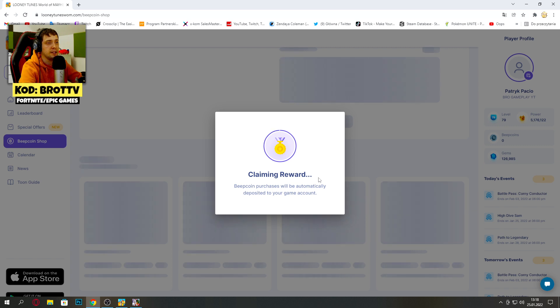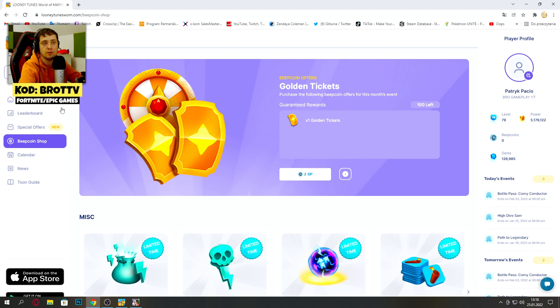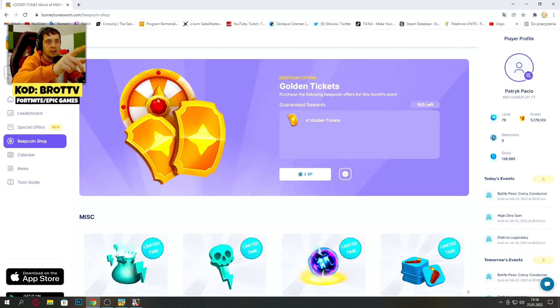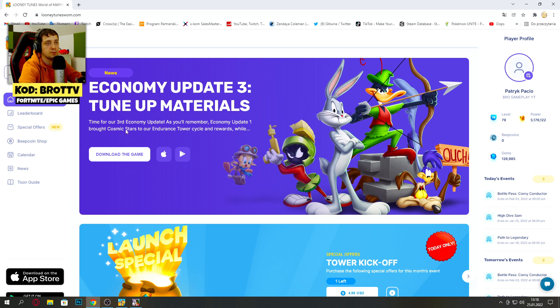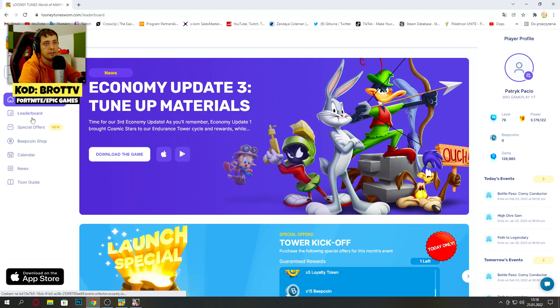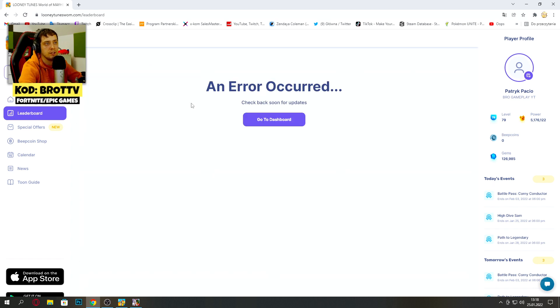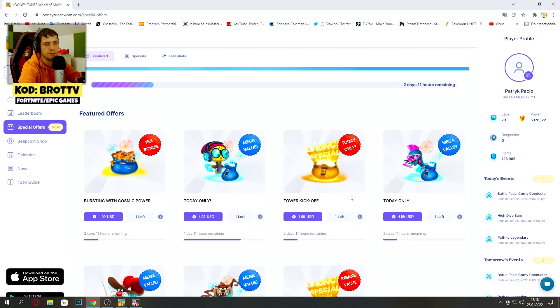Let's take a look at the offers and all of this page. You can download the game from here. Let's go to the dashboard. There is news here — latest news and updates with economy and other stuff. We have leaderboards, but I have some kind of error. We got special offers — probably 1 USD for 3 Bitcoins.